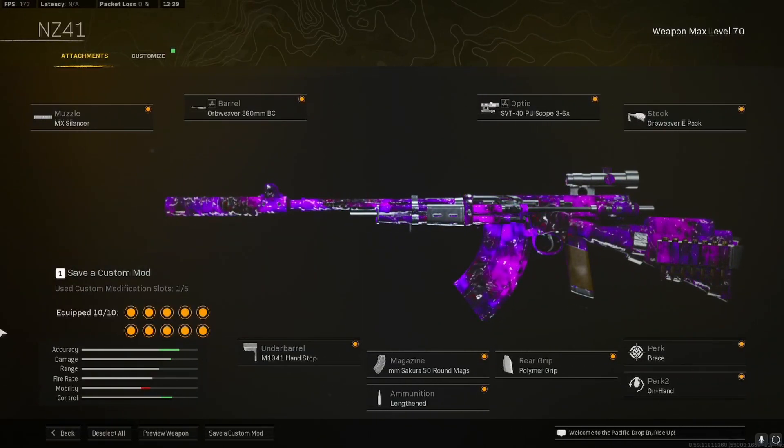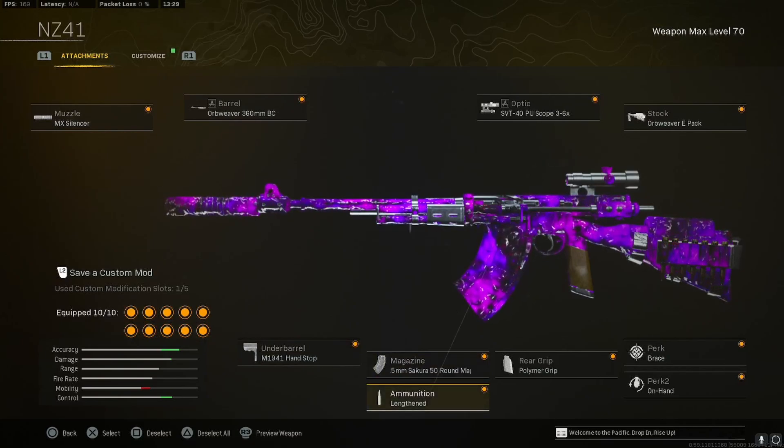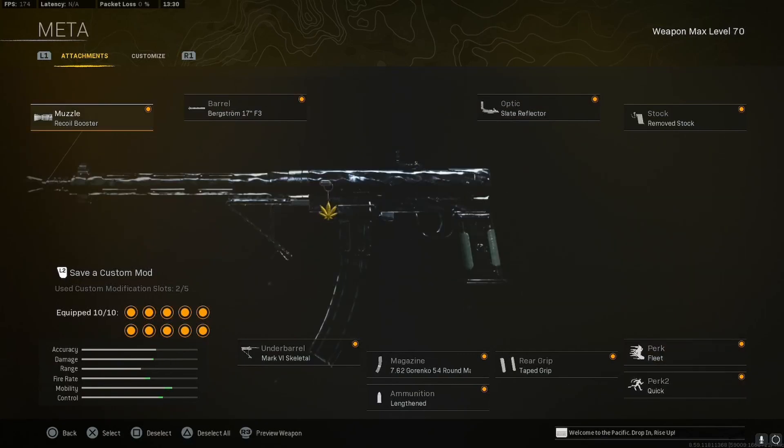Alright guys, here's the NZ-41 class: MX Silencer, 360 barrel, hand stop, 50-round mag, lengthened, polymer grip, SVT scope, the EPAC brace, and on-hand. And here's the Blixen class: recoil booster, 17-inch barrel, Mark 6 skeletal, 54-round mag, lengthened, taped grip, slate reflector, removed stock, fleet, and quick. Hey man, I hope you enjoyed the video — if you did, drop a like down below, and I'll catch you guys in the next one. Take it easy.